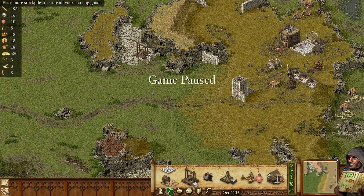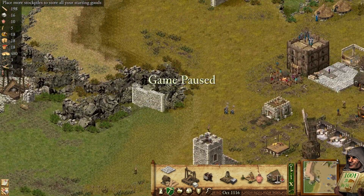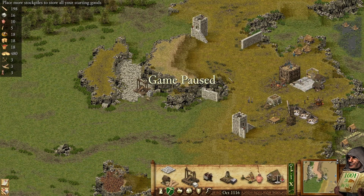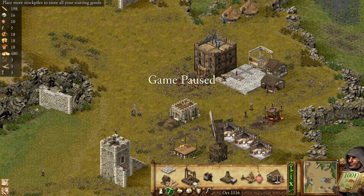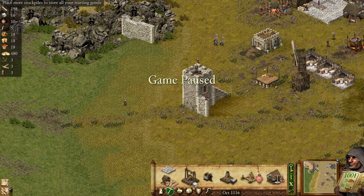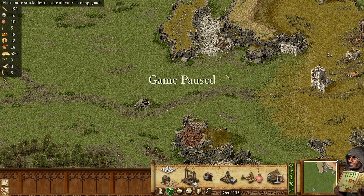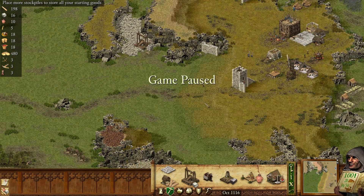One of the issues is that our iron production is very far from the stockpile, as well as our stone and wood. You can see it's very inefficient. The only thing that is close would be the pitch, and we have some area for farms. So I'm going to try to do something a little crazy — we're going to delete all of this and shift our stockpile to make production way more efficient. This is usually viable if you can buy weapons, but on this map you cannot, so we're going to have to manufacture our own weapons. It will be demanding for sure.